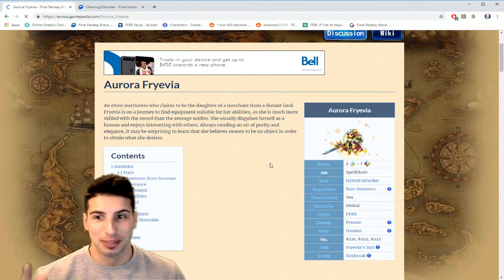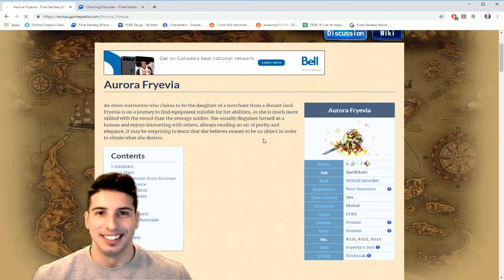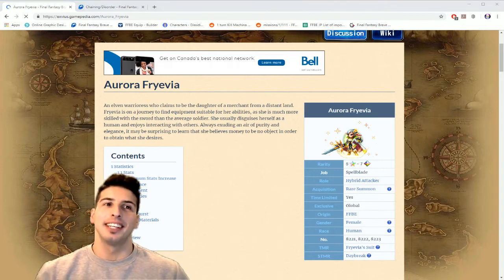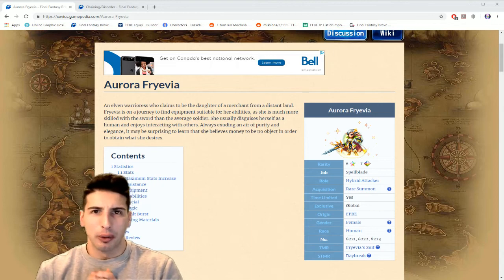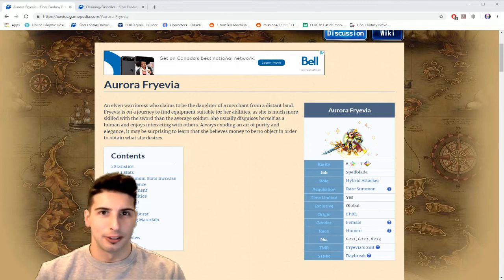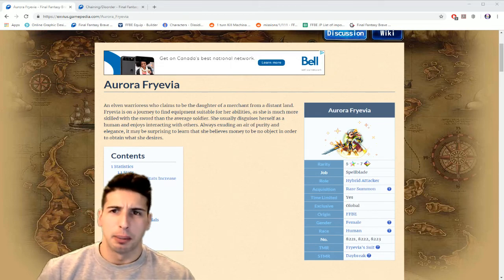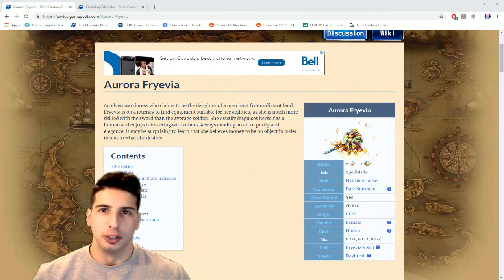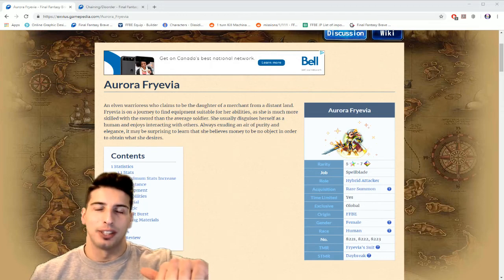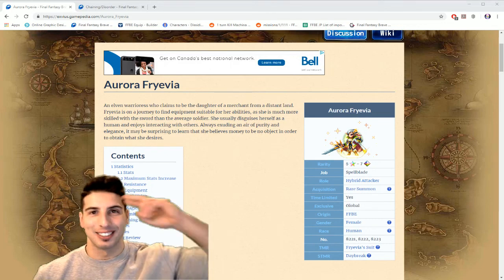After pulling for Aurora Frevia, I might start hoarding for Xeno Gears or Axe Star. When Axe Star comes out, you guys will understand why he's so good — his Super TMR is also amazing. Thank you so much for watching. Please leave a like, let me know if you're pulling for her. Hopefully we can pull one copy. Please subscribe for more content, and I'll catch you guys on the next video. Peace!